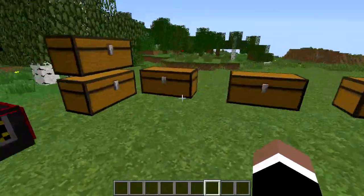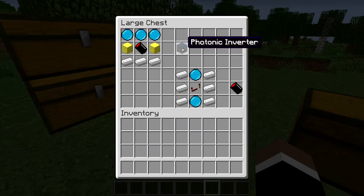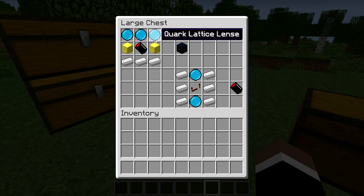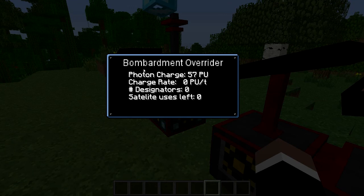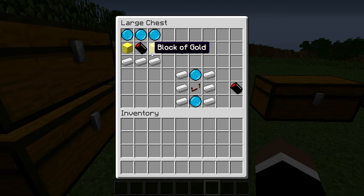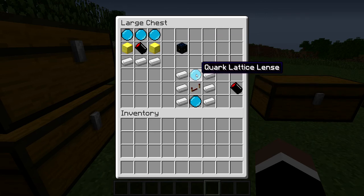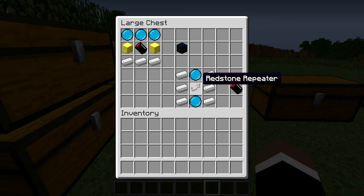Let's get into the crafting recipes. The first thing we have is the Photonic Inverter, which basically gives you a little power supply if you set it next to the Bombardment Overrider. You will need three iron ingots, two gold blocks, one Photonic Condenser, and three Quartic Latis Lenses. The Photonic Condenser itself takes two Latis Lenses, one redstone repeater, and six iron ingots.